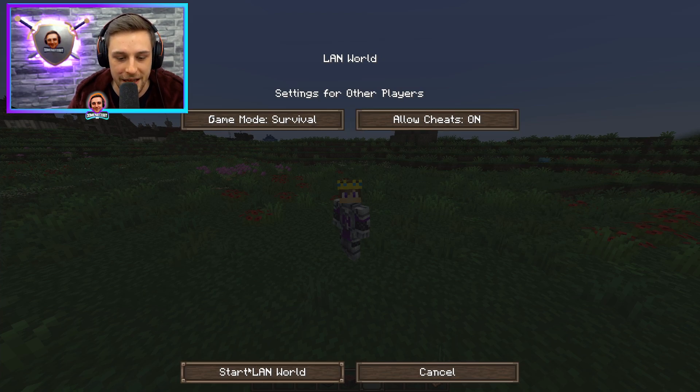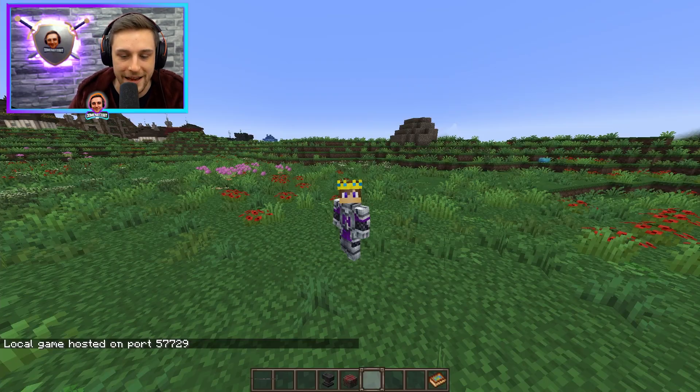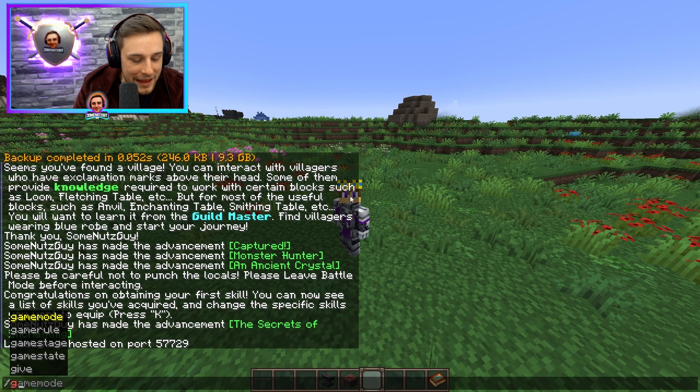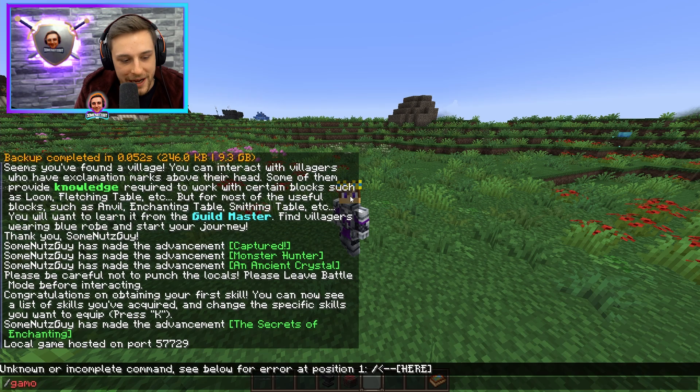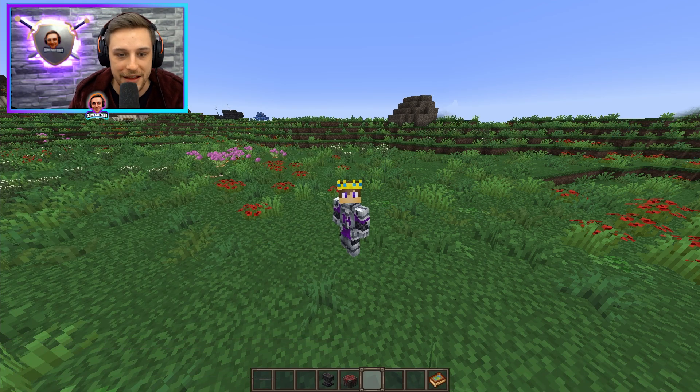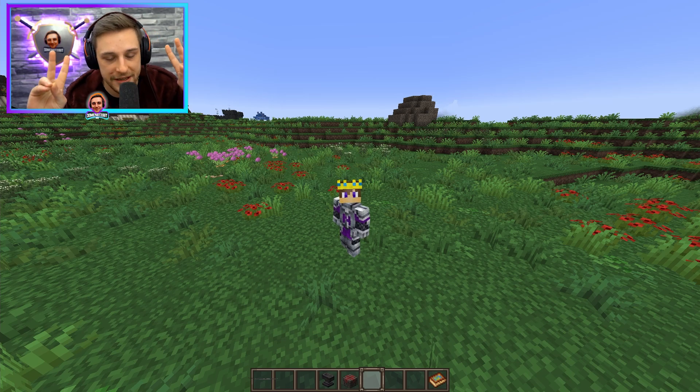Once you open to LAN, allow cheats, and press Start LAN World, you will then be able to change your game mode to creative and run commands that you wouldn't otherwise be able to do that are counted as cheats.